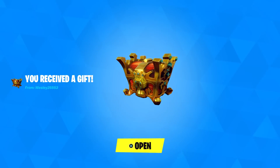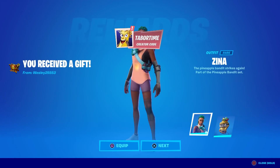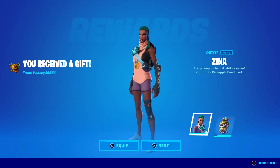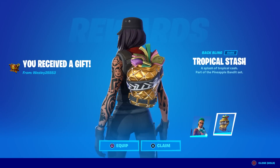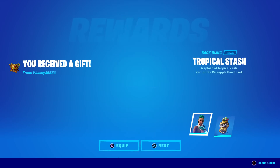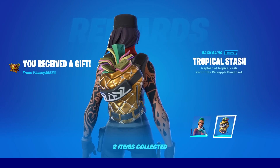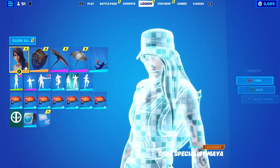Welcome to my August 6th live item shop review video. I got a gift here from Wesley — it's a treasure chest. Let's see what's in it: the Xena skin, the Pineapple Bandit Xena, and the Tropical Stash back bling. It's got a lot of Monopoly money in there. Thank you so much Wesley — didn't own Xena, now I do. Let's see what's in the item shop.